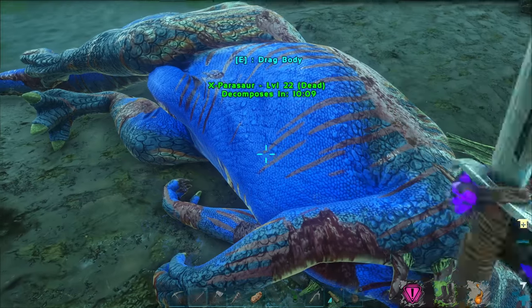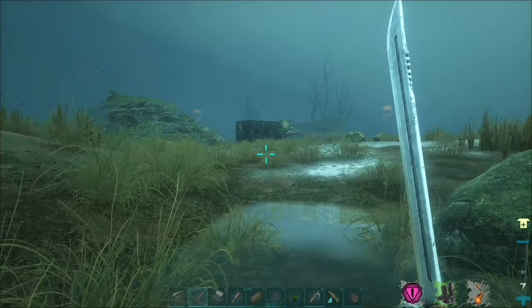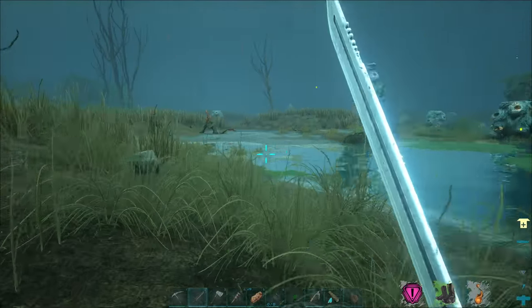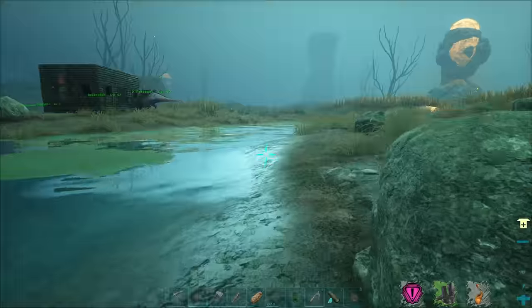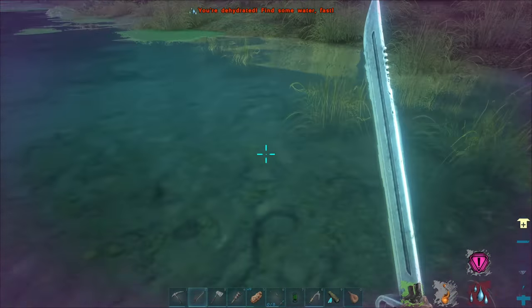Oh, and here's a dead X-Parasaur. I was wondering what in the world that mine was. If I want to upgrade their saddles and stuff, I could do that at the upgrade station too, but I'm going to have to upgrade my base if I want to do that because we don't have any room to place them down.